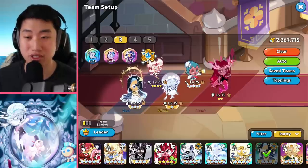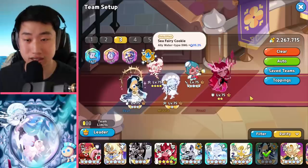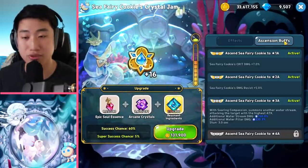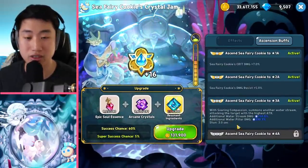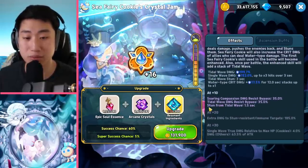Finally we're using Seafairy. One thing about this comp is, as you guys can see, my Crystal Jam is plus 16, which means that Seafairy is going to have the ability to take advantage of the Ascension buff here. Not 5-star Ascension yet, but we can see right here the third one — we're able to get an extra pillar. And then at plus 10, we have the damage versus bypass.